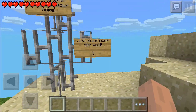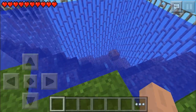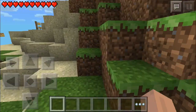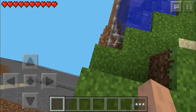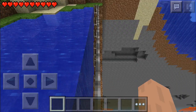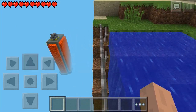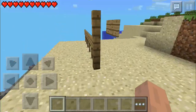You can just build over the void, and here's the void they made for us. As you can see, the cave is right there. If I can make it down there — as you can see, you can go down to the caves and stuff like that. I don't know how they ported it like this, it's kind of weird.